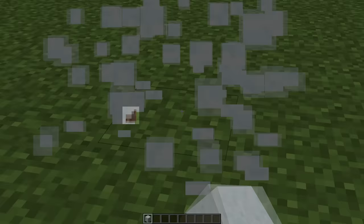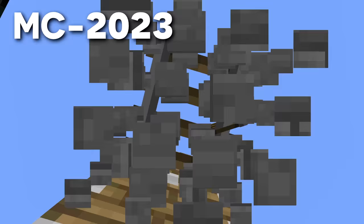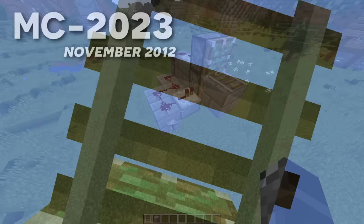Minecraft bug 2023 is a ghost block bug. It's easy to replicate using a contraption which breaks a minecart rail at the same time the block it's on is moved. The rail will break and drop, but also remains as a ghost block.